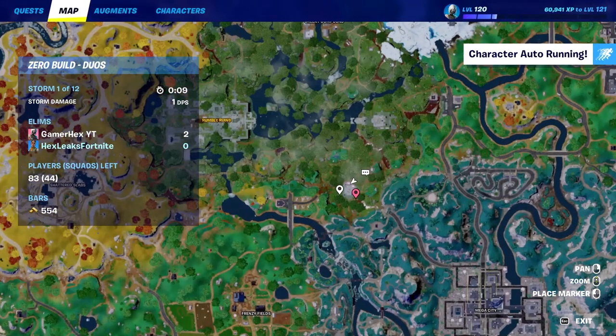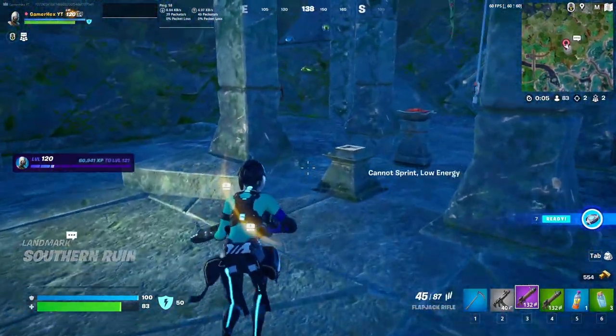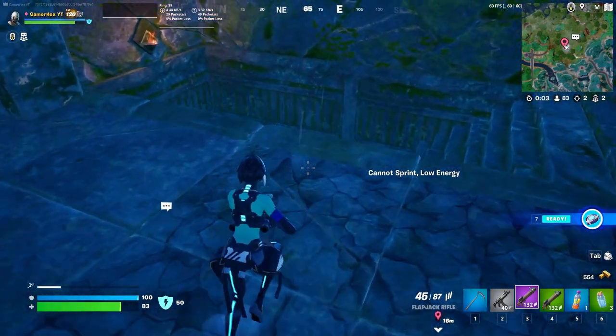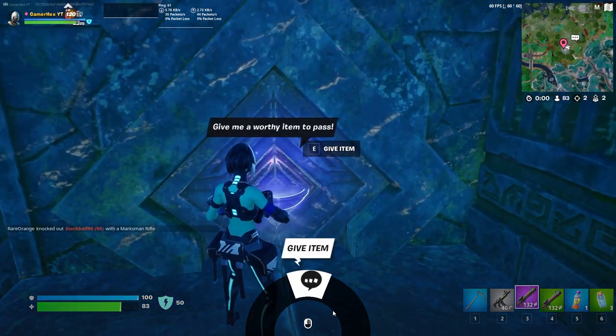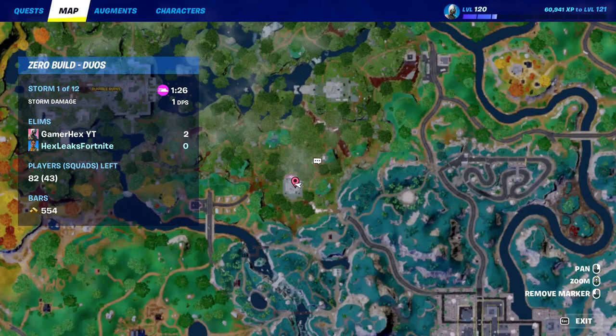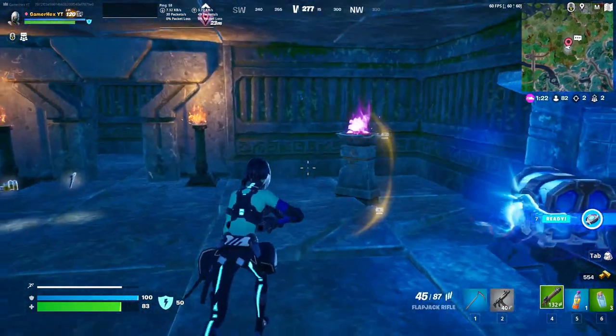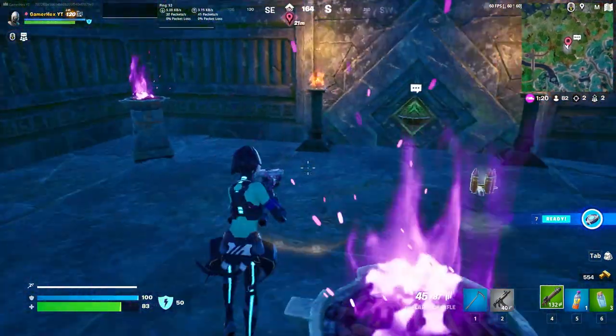Once you get the epic item, go directly to the vault location. Let me show you — it's this area. We're going to go downstairs, as you can see, and give the gold and the epic item.